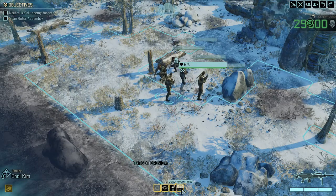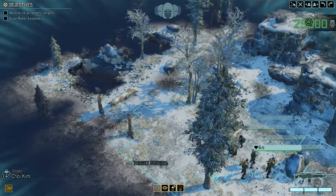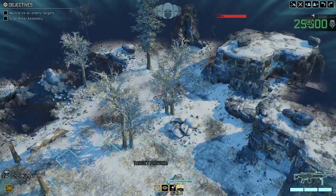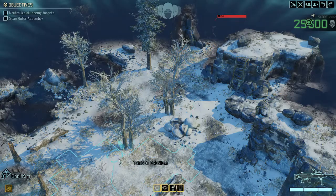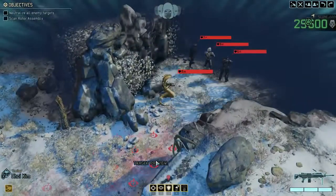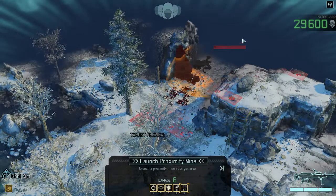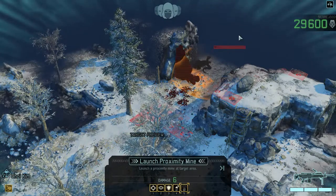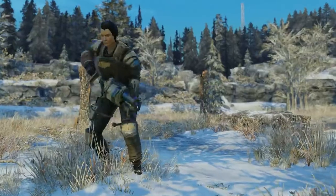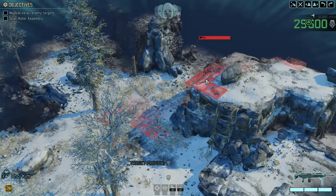We've got proximity mines. Contrary to what most people think, I'm not the biggest fan of proximity mines — just putting that out there right away. Proximity mines can be extremely useful, but they are only useful on the first turn when you're concealed, and they dictate a lot how you need to play certain encounters.